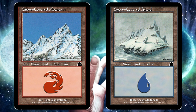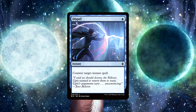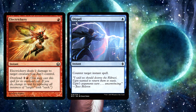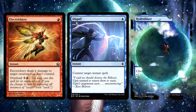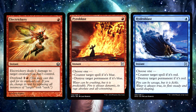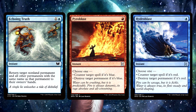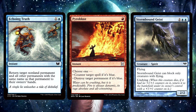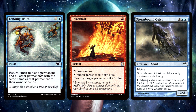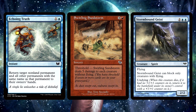Alright, let's have a look at this powerful Izzet sideboard. First, we have one copy of Dispel as a more efficient counterspell when we need it. Two copies of Electrickery as wraths against X/1s. Three copies of Hydroblast for stopping red spells. Four copies of Pyroblast for stopping blue spells. One copy of Echoing Truth for sweeping up elf tokens. Two copies of Stormbound Geist for things that can block Delvers but also prove great threats in control matchups. And two Swirling Sandstorms for sweeping the board if it gets too big and too wide.